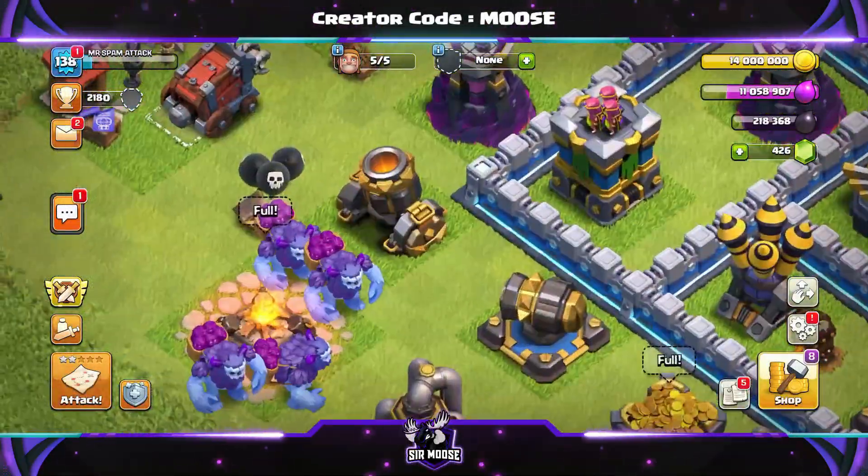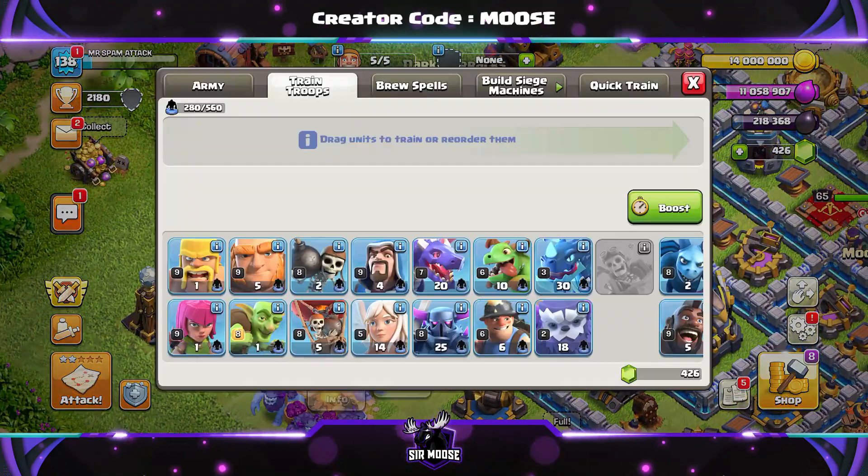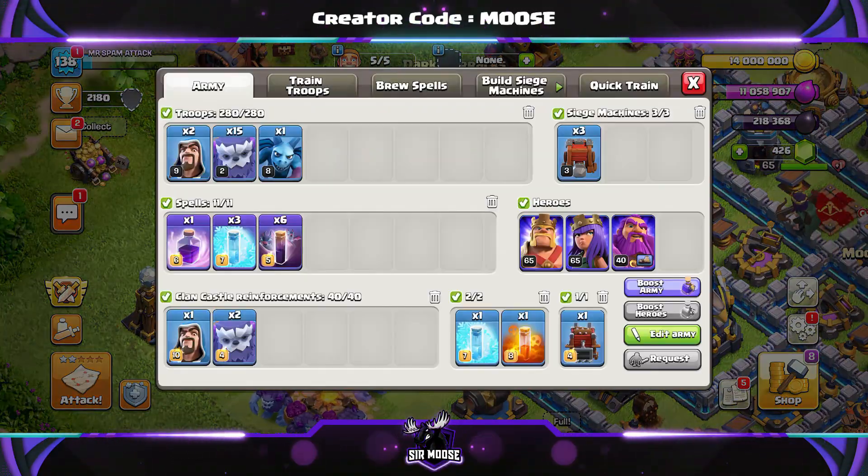Welcome to the channel guys, and today we've got an amazing Town Hall 12 attack strategy. That is Dave the Yeti and his friends on the army camp. Here's the army composition.